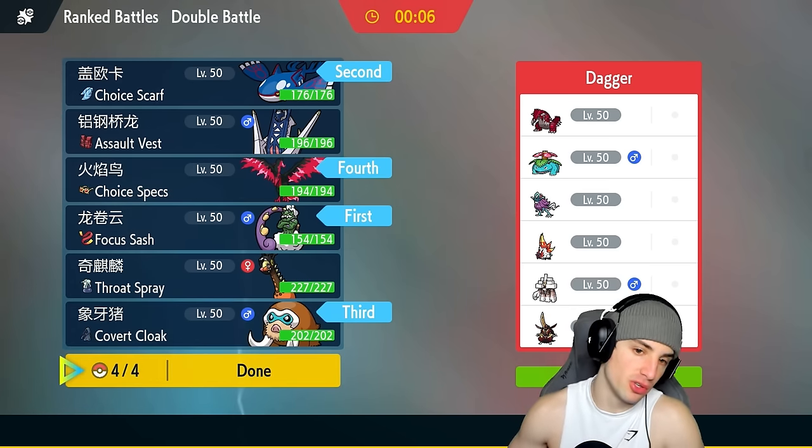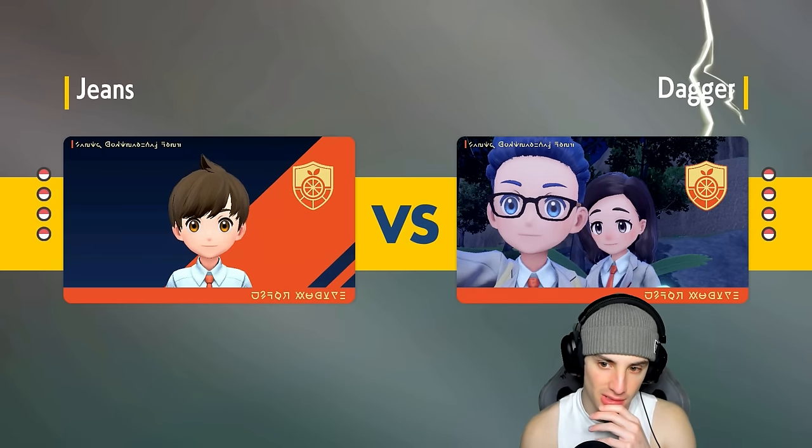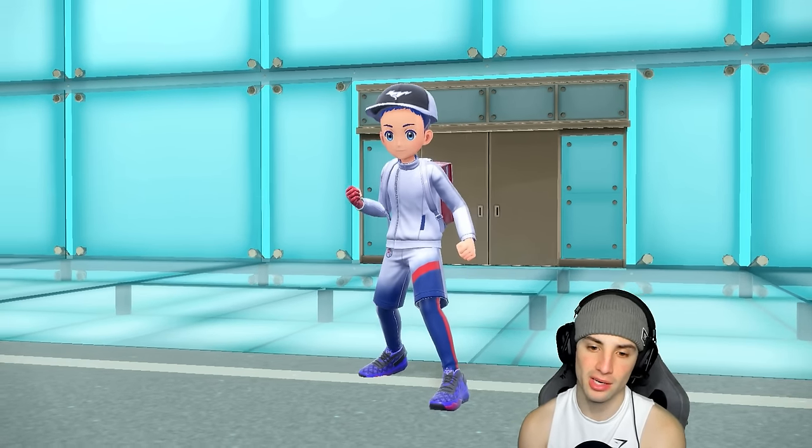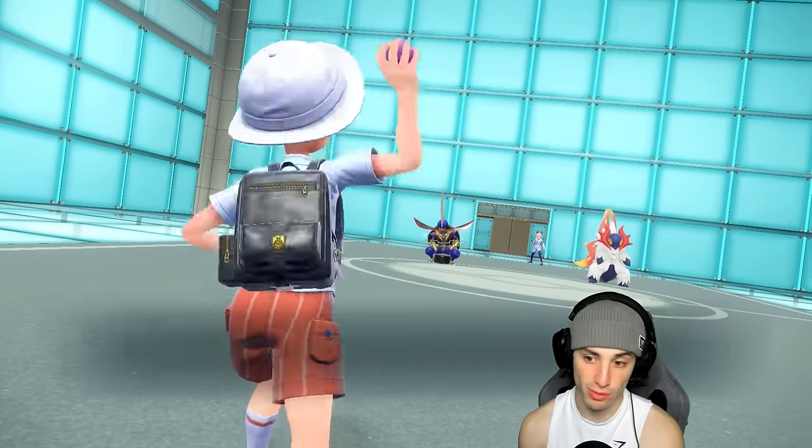I'm going to go with Choice Specs Moltres. If we don't win the weather war, Moltres is going to be better than Archaludon — Archaludon without the rain boost isn't going to be too good, especially against Groudon where a ground move could just take me out. So I'm going in with Moltres in the back end. We might see Slitherwig and King Gambit fly through, which I don't mind.